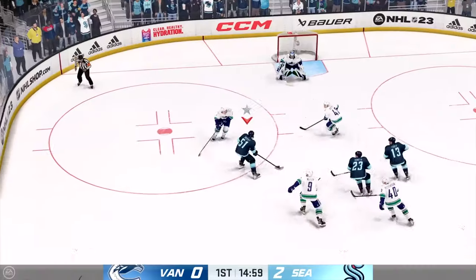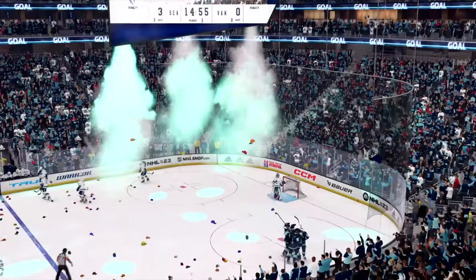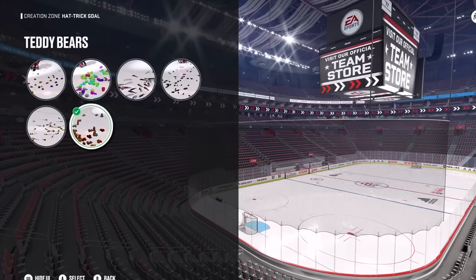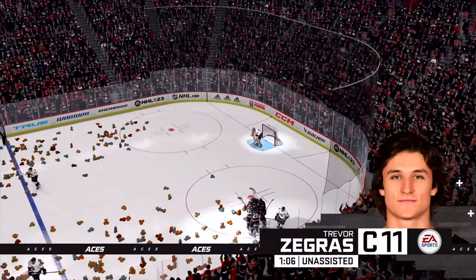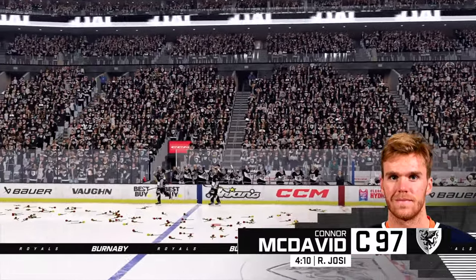We completely revamped the hat trick celebration this year. As soon as you score a hat-trick goal, you see from a wide shot just a raining down of an incredible amount of hats. Inside of World of Chel, we give users the ability to create their own tradition — you can have teddy bears, alien plushies, fish, plastic rats, and roses.